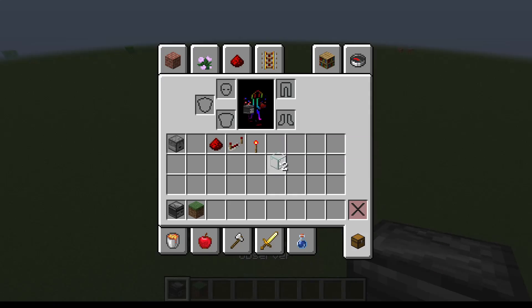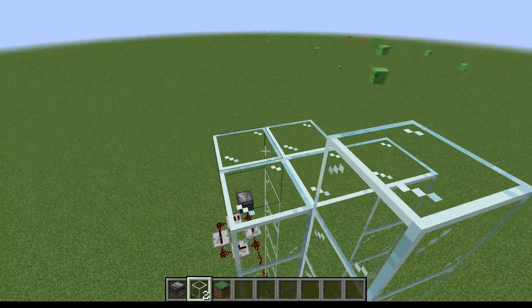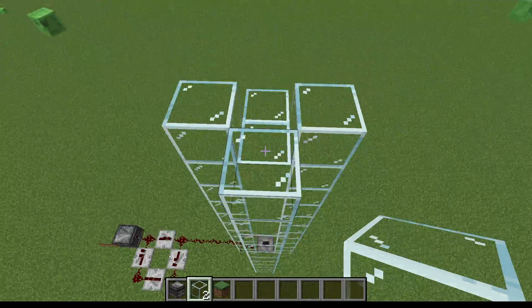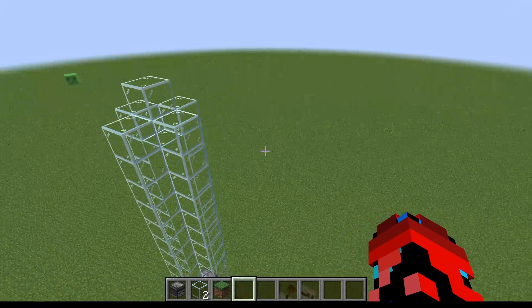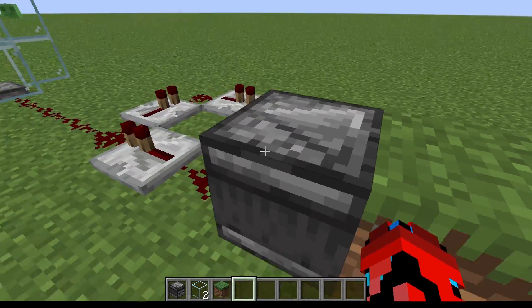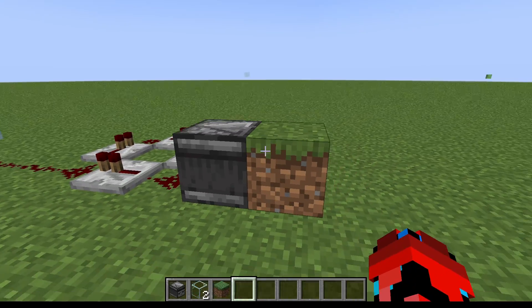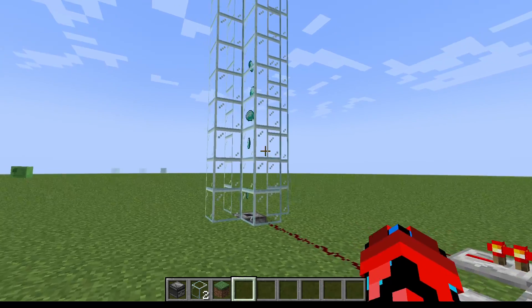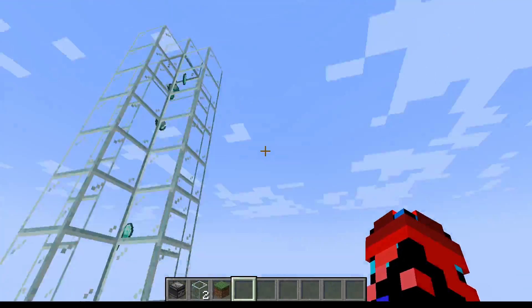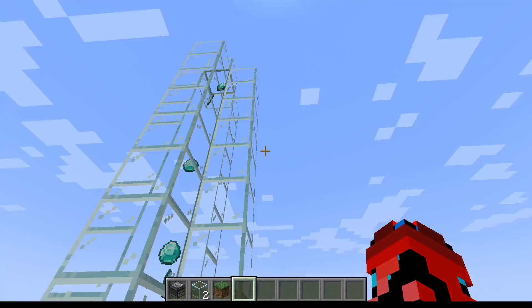And I'd also like a place to catch all these items, because I know it's going to just spit out everywhere. I've done this before if you couldn't tell. So then what you do is — you have this set up — you just break the grass block. That's it. Your own personal item elevator, unless someone decides that they want to steal your items.